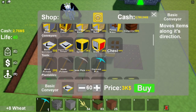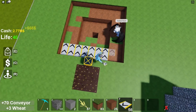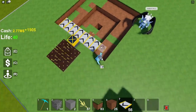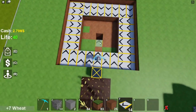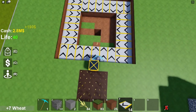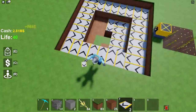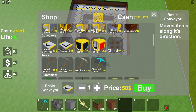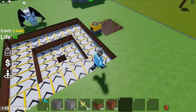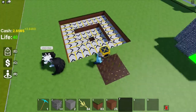Once the funnel is ready, buy a bunch of basic conveyors — around 70 to start, but in total you'll need about 80 conveyors. You just want to fill them in like this, going from one end to the other, filling in both sides. We need about 10 more conveyors to complete it, so in total buy 80 conveyors and fill everything in.